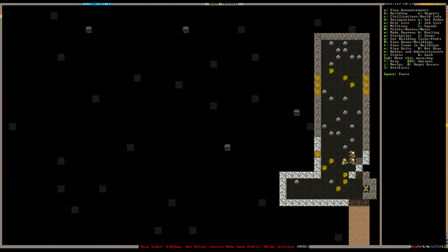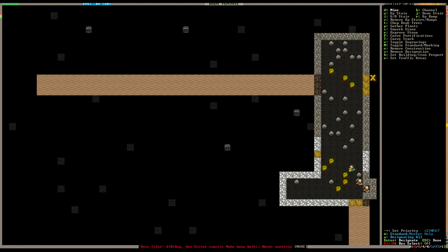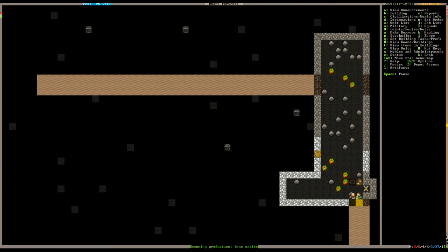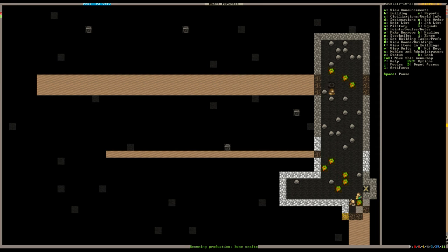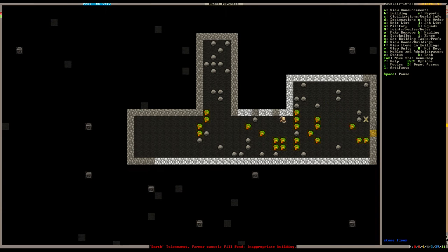We've struck pyrolusite - excellent. We've got more gold in here. What should I make out of gold? Gold does not make a good weapon for obvious reasons. That doesn't look like gold - wait, that is gold, it looks a little different. I bet if we make some golden statues we can make a lot of money off of it.